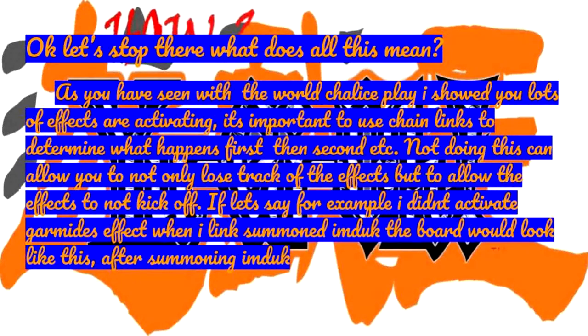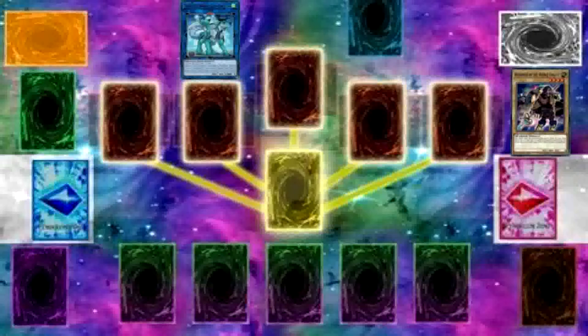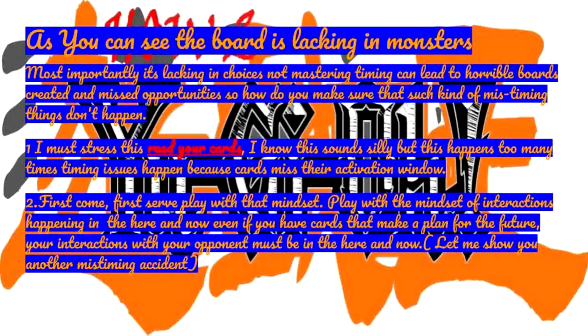With the World Chalice play I showed you, lots of effects are activating. It's important to use chain links to determine what happens first, then second, etc. Not doing this can allow you to lose track of effects, or allow effects to not kick off. If you didn't activate Kamadis's effect when you link summoned Imduk, the board would be lacking in monsters — most importantly lacking in choices. Not mastering timing can lead to horrible boards and missed opportunities.